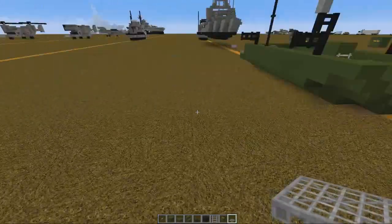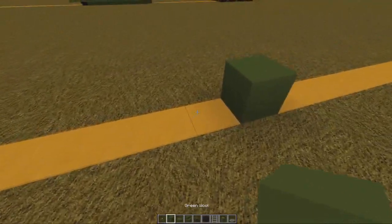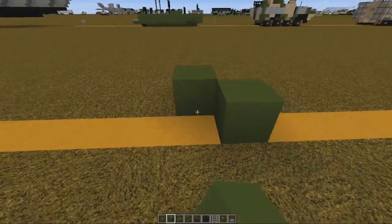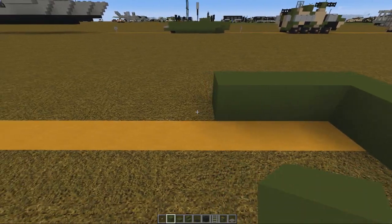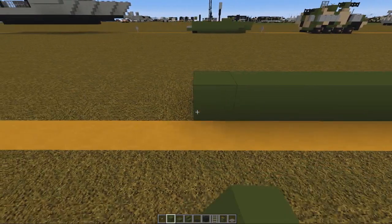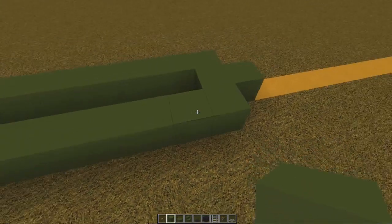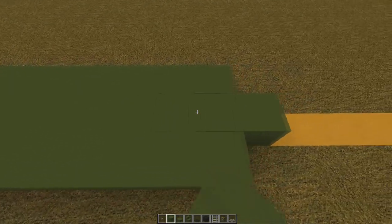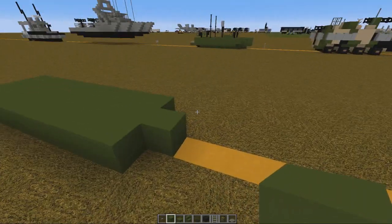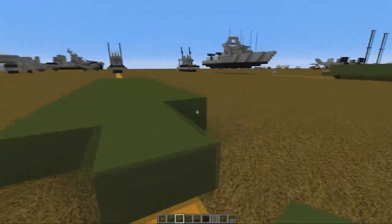To start this off, we're gonna put down one green block, and then behind that we're going to put a row of three. Then we're going to go one, two, three, four, five, six, seven, eight — building out that row. It should be nine in the center with one on the end, then a green slab on each side.